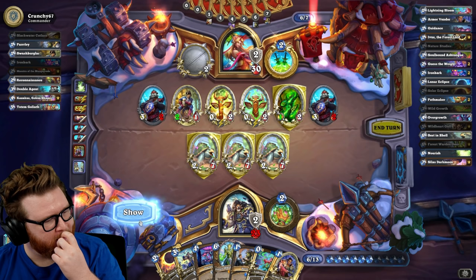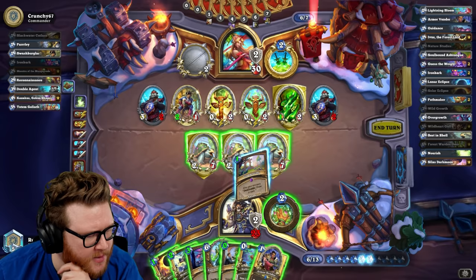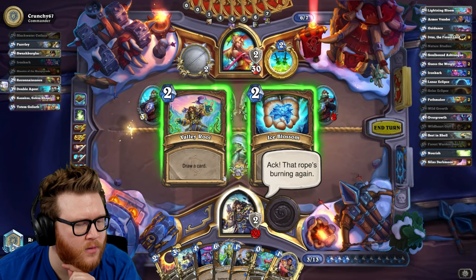A Starfall here would have been nuts but I'll take a Heart of the Wild again. Oh, I might go Composting actually — I do need to draw more cards. I don't really need buffs that badly but I do need to draw cards.